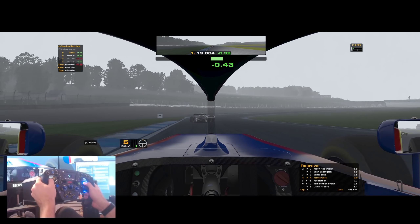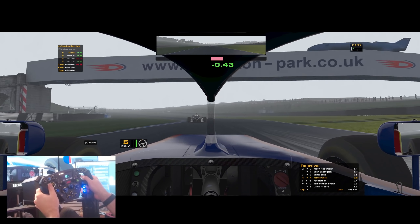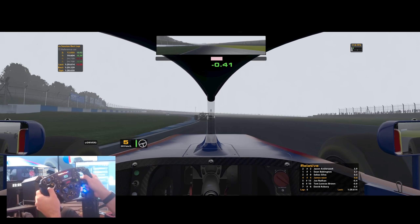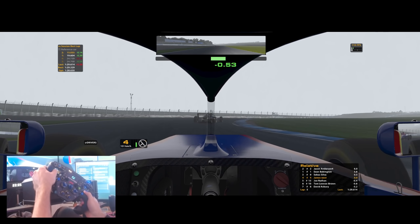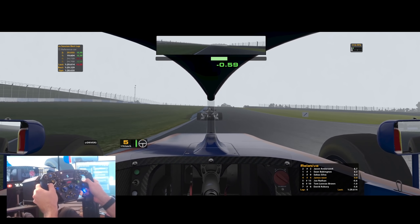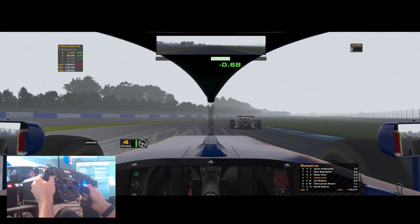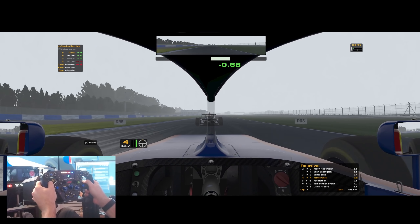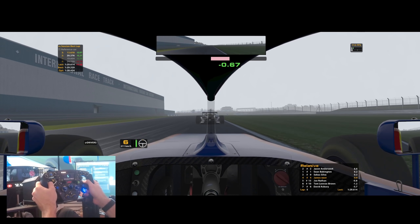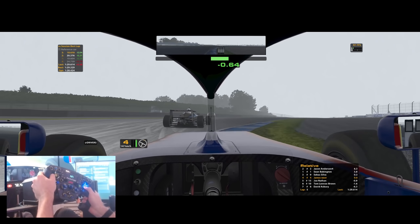We've got Jack the Ripper in the London smog behind us, but unfortunately for Sabas we've got the draft and we're reeling him back in like a fish on a hook. Let it go, then reel it back in — keep the pressure on, boil that kettle. Just from the draft, even though Sabas is driving better than us, we're right back on his tail — 0.4-second gap. P1 and P2 have gone five or six seconds away, but they're still battling, so anything can happen with F4 at any point in time.